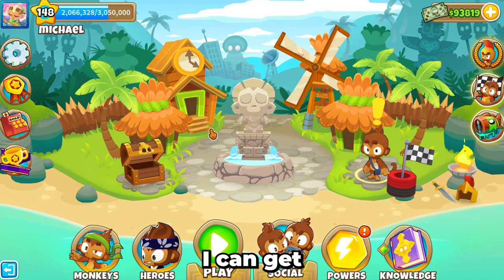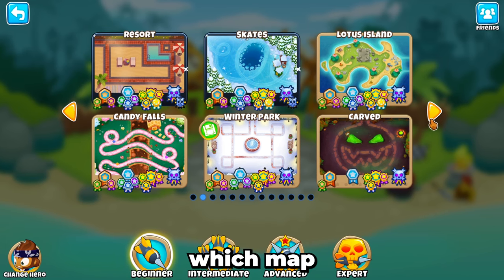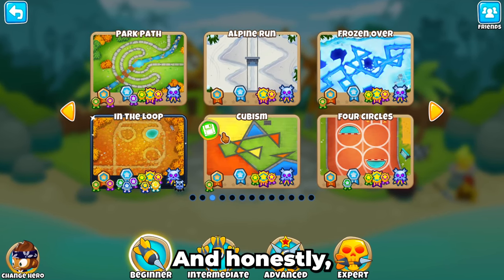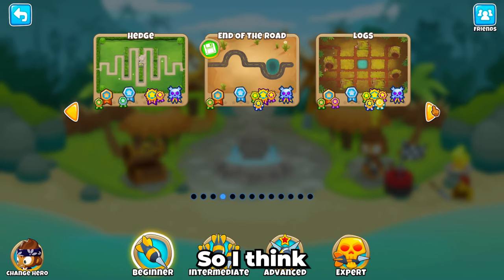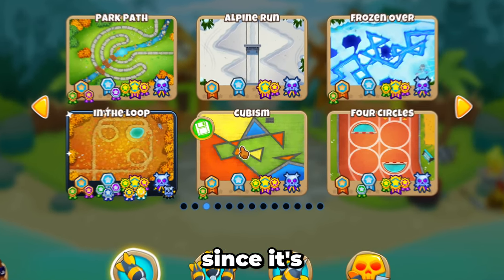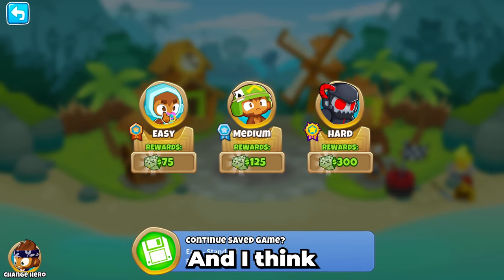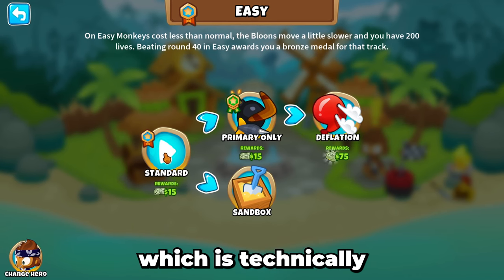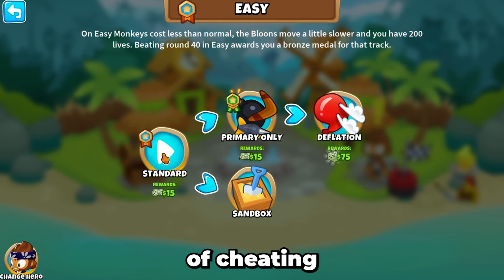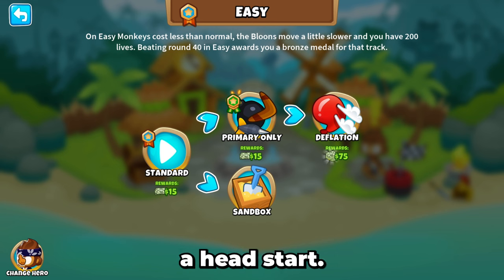Today I'm going to see how much money I can get in 100 rounds of Bloons. I have to pick which map to do this on, and the best map is one with the most space. So I'm going to do Cubism since it's a very big map with lots of space for banana farms. I'm going to do Easy and then go into Free Play for low prices, and I'll be using Ben for a little head start.